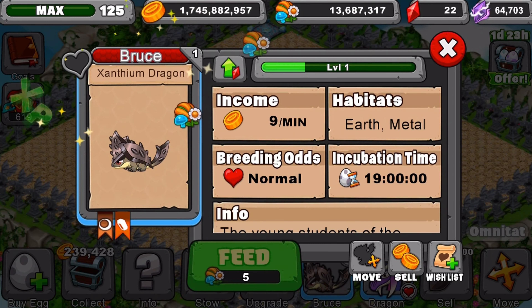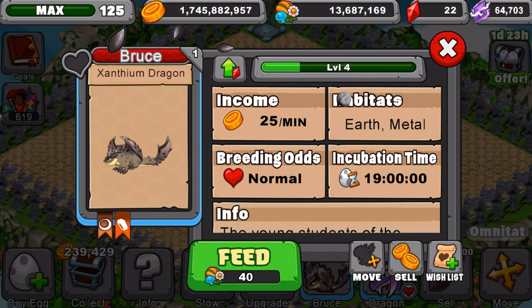We're taking it to level 4 for its teen form. Here's its teen form at level 4 — pretty cool dragon. Normal odds at this level too.